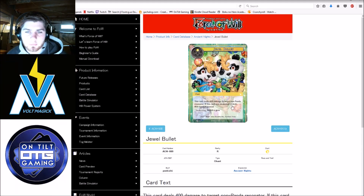Jewel Bullet — deal 400 damage to target non-panda resonator. If awakened, it deals 800 instead, and to awaken it you banish a gem. Not a huge fan. The 400 damage is pretty weak and 800 isn't much better, especially at the cost of a gem, which is the entire resource system of your deck. I feel like there's just other removal in white you could run, like Zero's Magic Light for instance. Overall, not sold on this card.